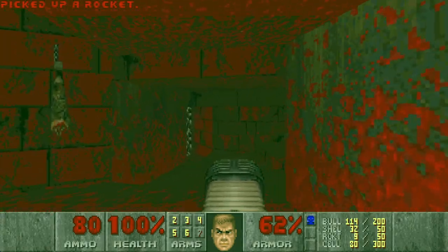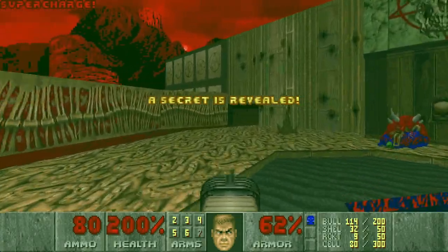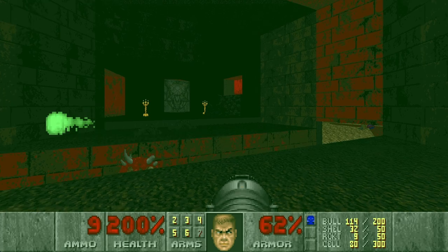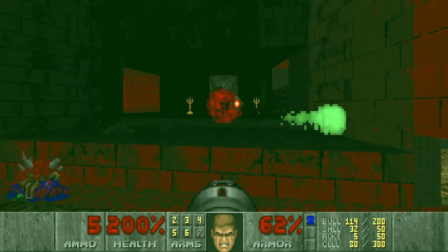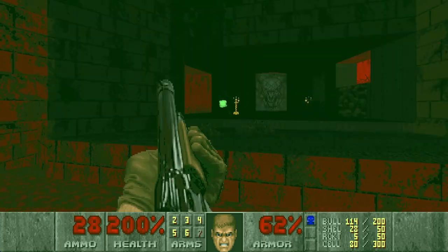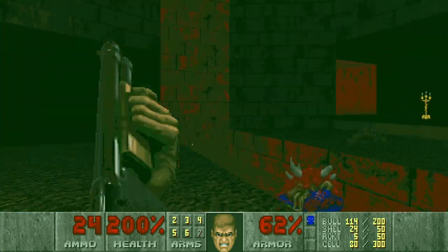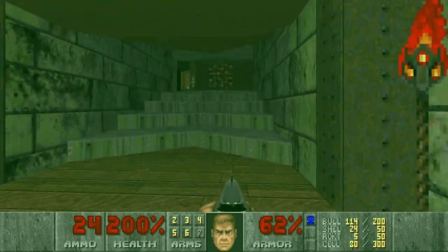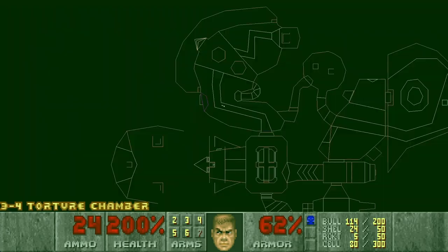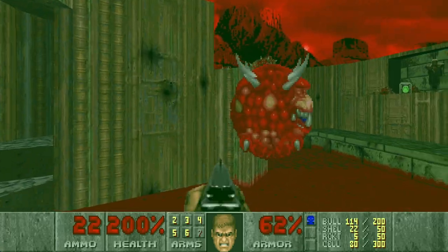Then we can explore a bit more of the secrets. There's a fake wall here — actually a one-sided wall — and another secret medikit. I think this switch lowers the supercharge. Let's check — yes. Now we have some rockets so we can also kill this baron. I want to save some rockets for the upcoming section as well. Then let's move on — we'll get the next secret when we get to the yellow room. Let's kill this caco.